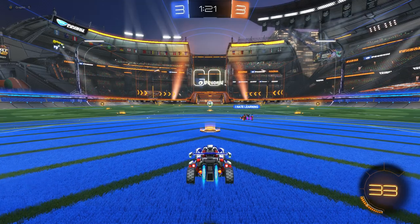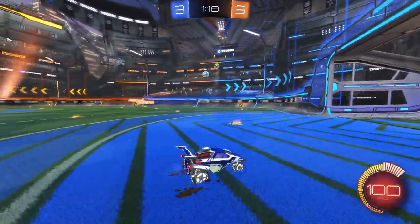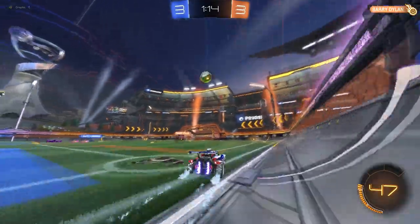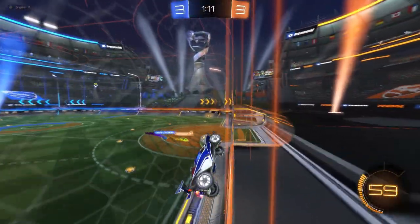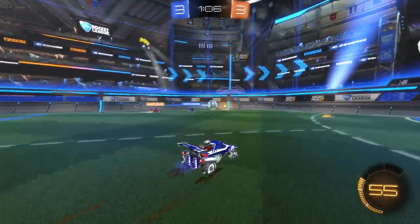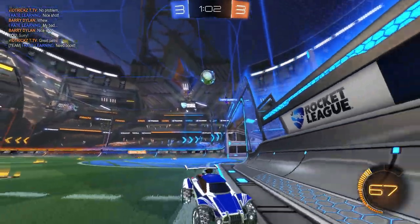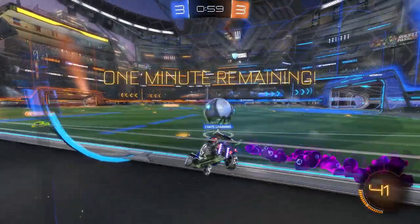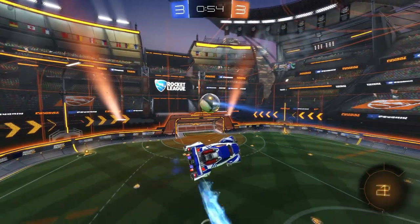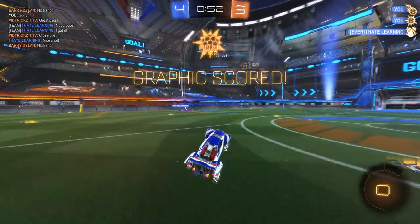But here we are, 3-3 with 1:21 left. I'm going left boost here. I always seem to go boost in twos — boost does give you full control of the ball because you're able to pick which way you go, and they don't know if you're going back to net, cheating up, or going to the side. It gives you a lot of chances. I don't like sitting in the corner there keeping that ball alive — I shouldn't have really done that, but it worked out because Barry was a little bit slow to that mid-hit, so I was able to beat him there and get that score.